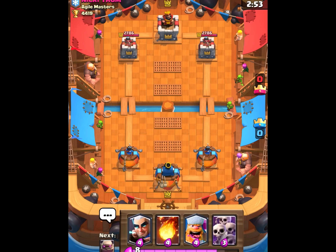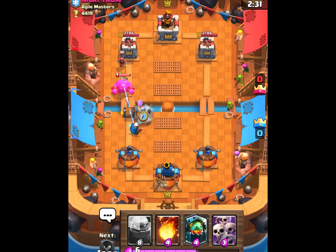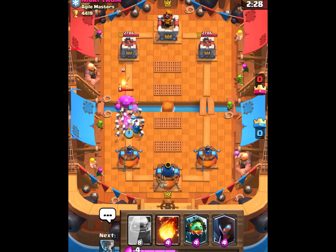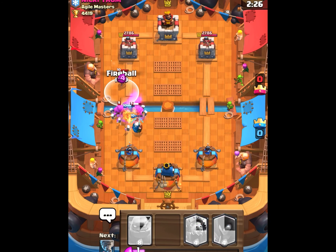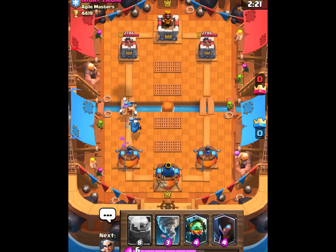Starting off with someone at the same level as me. I don't have the best hand — got a golem, magic archer, fireball, lumberjack, and skarmy. I started off with the magic archer in the back. When he throws down the elixir golem and a wizard, I put a lumberjack in front. He puts down the skeleton army, so I place my skeletons to keep the magic archer alive. The skarmy, magic archer, and lumberjack pretty easily take down the elixir golem, getting me some free elixir.